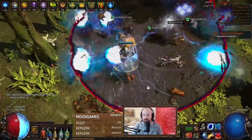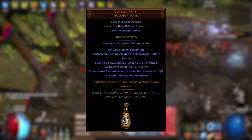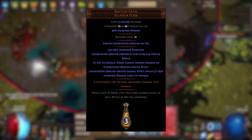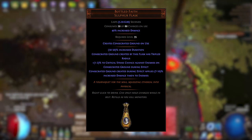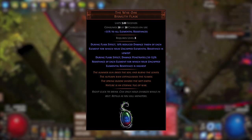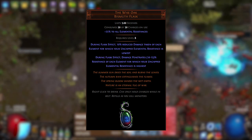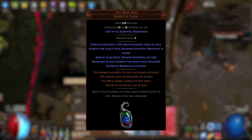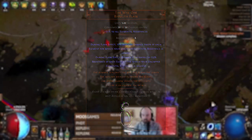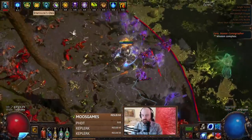For flasks, pretty standard for optimal DPS: Bottled Faith. I know nobody loves spending 14 exalts on a flask, but this is the best in slot flask for crit builds and this one is no different. And then the Wise Oak, because as I said, we are pretty low on pen unless we wanted to slap on an Awakened Lightning Penetration — which doesn't actually sim very well in Path of Building. Wise Oak is going to be one of, if not the very best option for most scenarios.